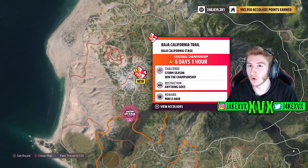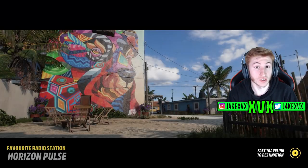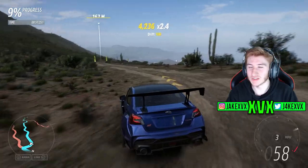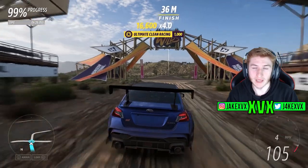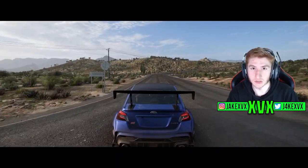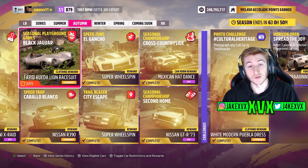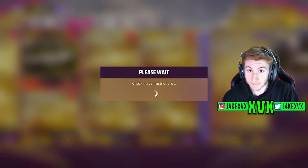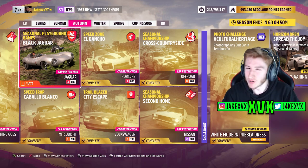The Event Lab race is quite a long race but you're on your own, so you just have to complete it — no rush, it's not difficult. It took me about six and a half minutes in the Subaru. Playground Games is another straightforward one, restricted to A800 Jaguar cars. You don't have to win to complete it, so just get in any Jag, have fun, and you'll complete it.